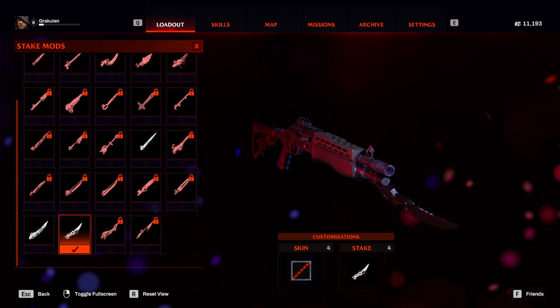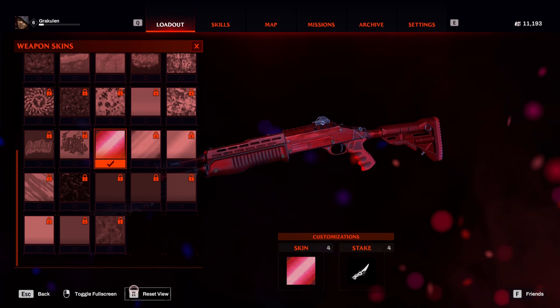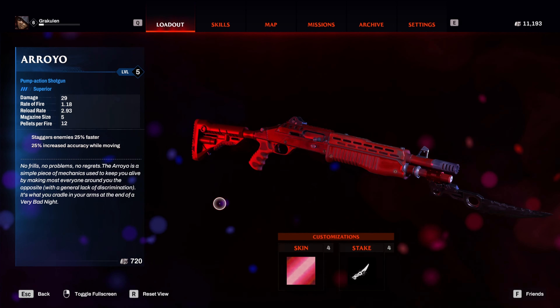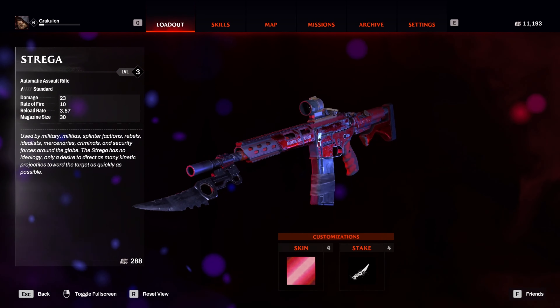First up, we're going to take a look at the tactical knife. The laser beam is good for a multitude of different weapons. This is what it looks like on a pump-action shotgun. This is what it looks like on an automatic rifle. This is what it looks like on a stake grower.